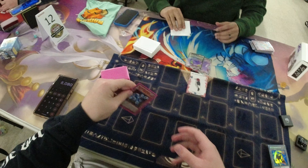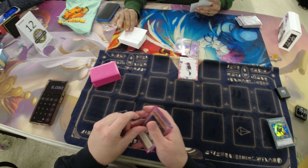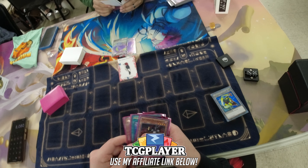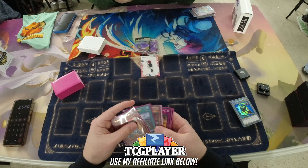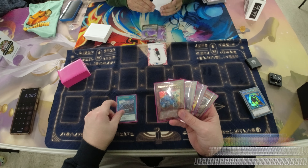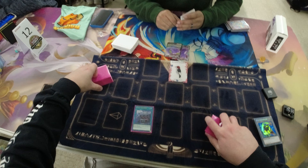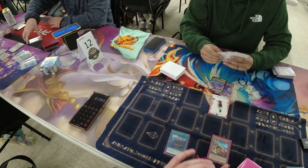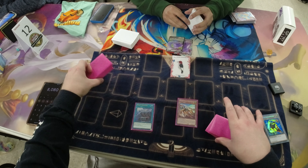We gotta lock in here. We gotta lock in game 2. We can't be making mistakes like I did in game 1 — let's lock in here and actually catch the dub. So we go ahead and draw opening hand — no non-engine, just all engine here. We draw the Unclasper, which is super unfortunate. But I was like, at least if I get Impermed on Dozer, I can still establish Riverstormer, because I had Trencher and a way to summon Fortress in hand.